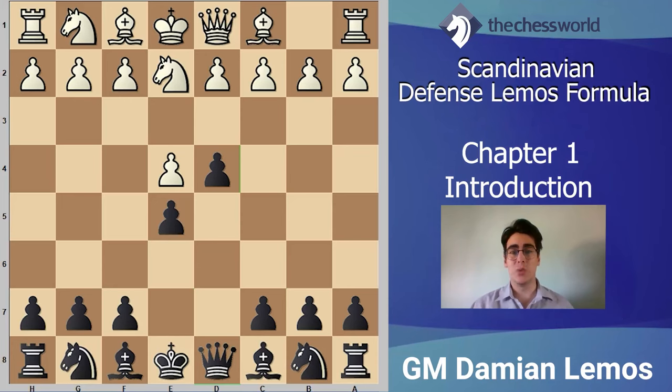d4 is the line I like for black because we get a lot of space. In the following lines, white plays Ne2, and now I like grabbing more and more space by playing e5. White usually plays Ng3 and moves aside. Let me mention a few concepts here.